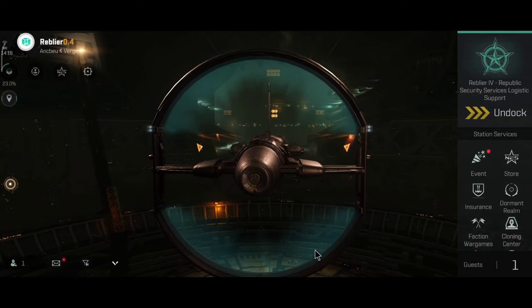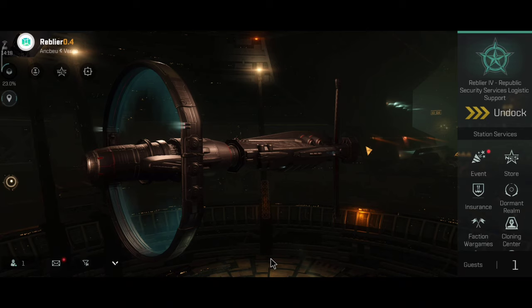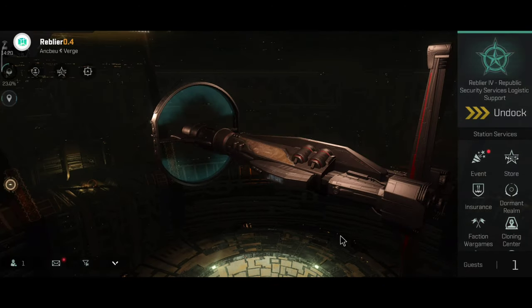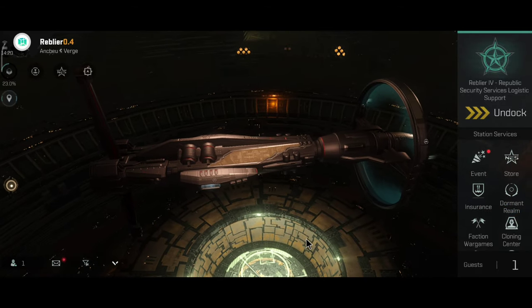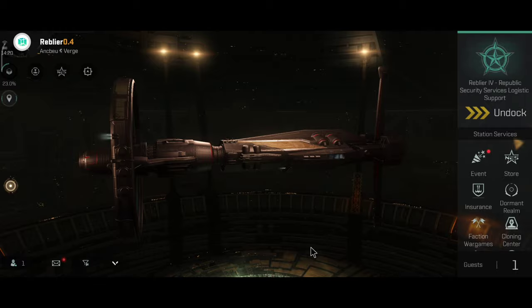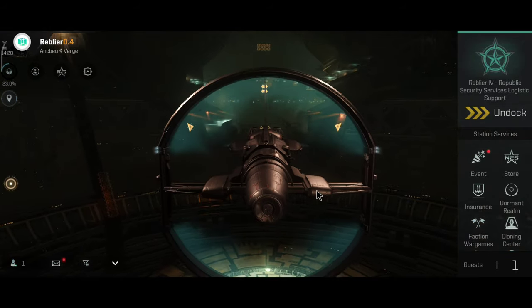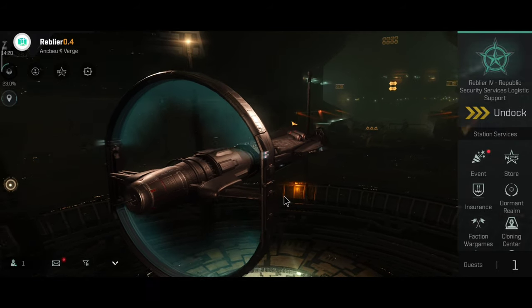Before the November balance patch, the Nestor had a very weird position. The ship can be used for exploration, it can be a logistic ship, it can be a tank, and it can be a PvP ship. However, all of these roles are done better with other ships that are also a lot cheaper. But in this update, the Nestor has more of an identity for itself.